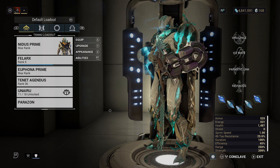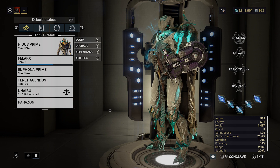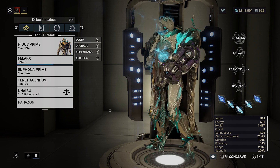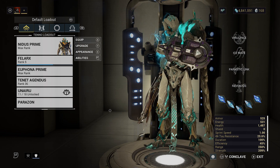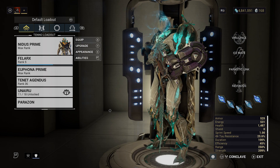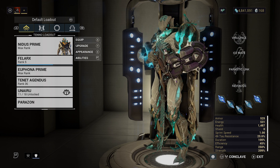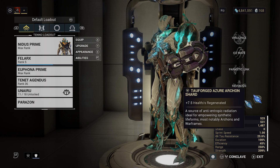Welcome to the Archon Nidus build. For this build we're going to be using Ice Wave from Frost, replacing our crowd control - the little ball that pulls on enemies - and replacing it with Ice Wave. This is the Archon build for Nidus.